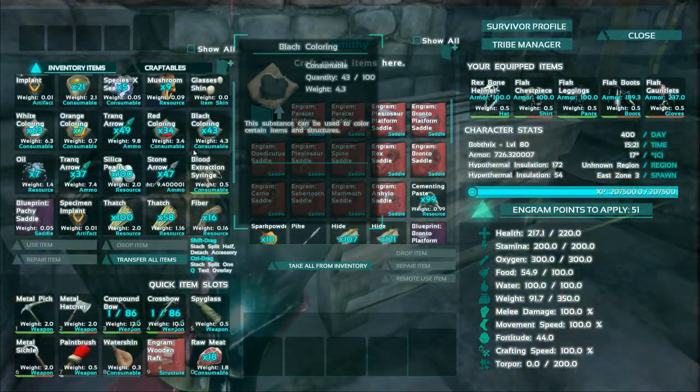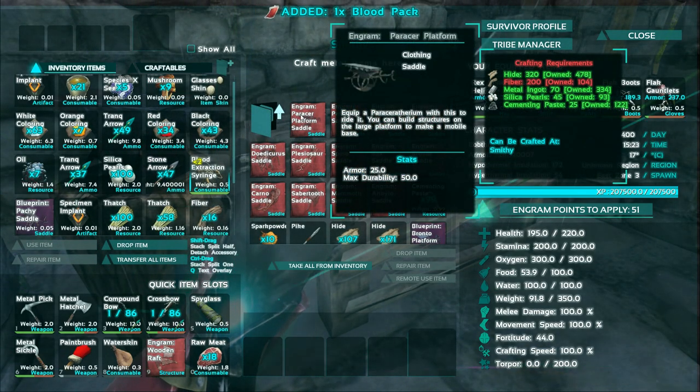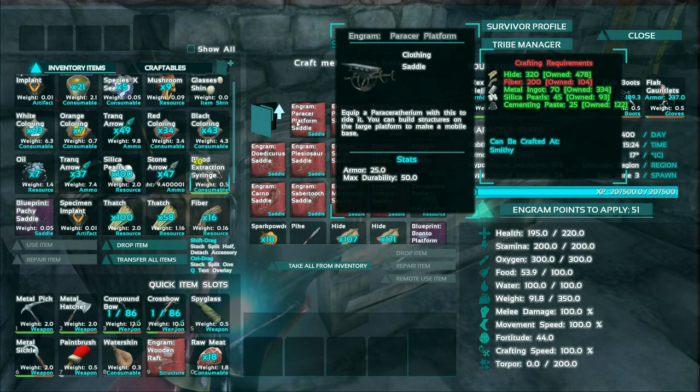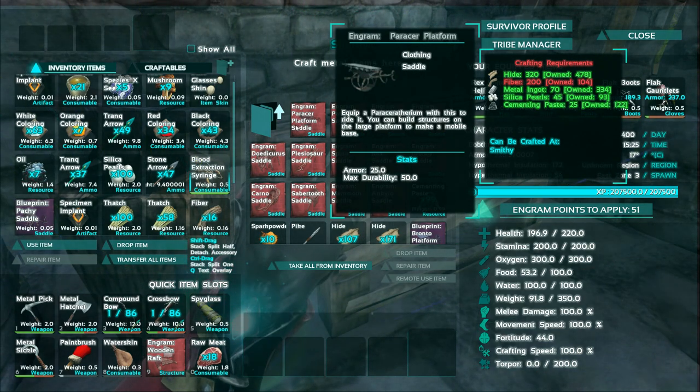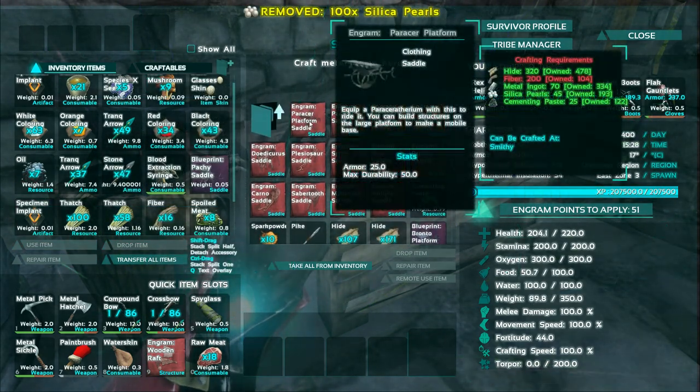Before we go and do something rash, I should really make sure I've made the saddle. It seems like it's quite expensive, but of course it is a platform saddle. We do already have all the stuff we need.